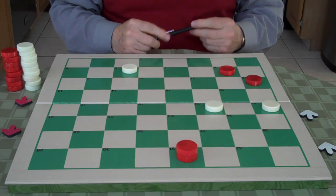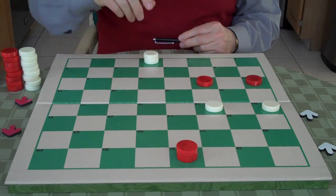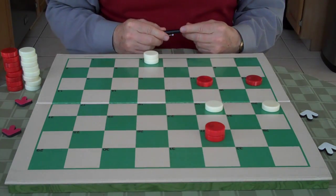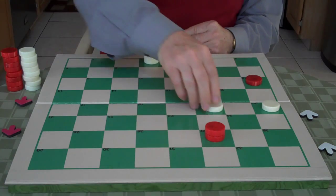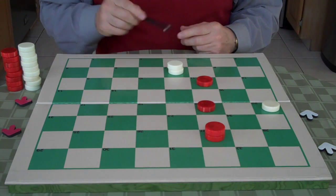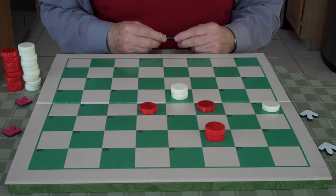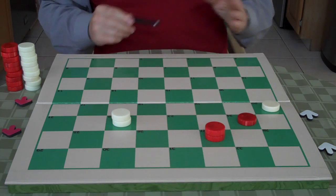Red wants to block these checkers to try to win one, so he goes 8 to 11. White goes 6 to 2 for a king, and red goes 31 to 27. Now it's 3 versus 3, and it's white to play and draw. If white goes 2 to 7, he loses by 27 to 24 — the king will be trapped. So 19 to 16 is correct. Red jumps 12 to 19. White goes 2 to 7, then 7 to 11. Red goes 15 to 18, white goes 11 to 15. Red goes 19 to 24, and white gets his checker back with 15 to 22. Now it's a draw.